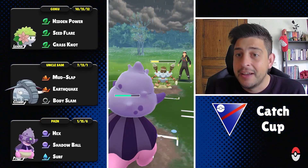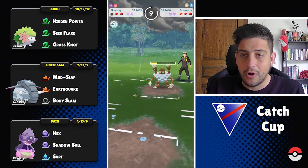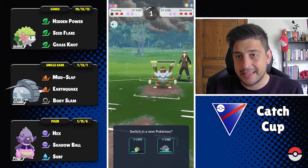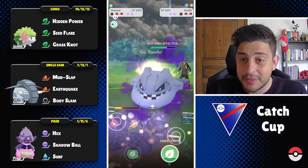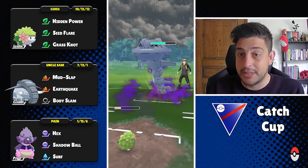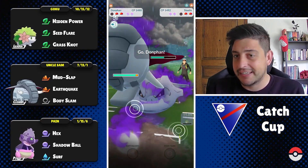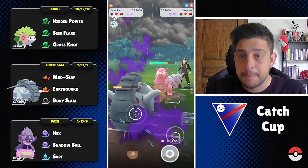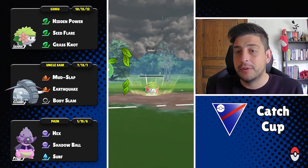A lot of trainers are gonna have Galarian Slowking — it's kind of a safe choice and one of the best moveset options for the safe switch spot in the Catch Cup. We're able to farm down here pretty easily with those double super effective Hidden Powers. We can tank the Psychic Fangs, though we survive with just one HP.